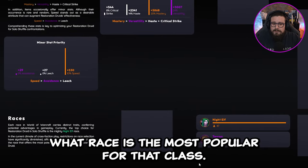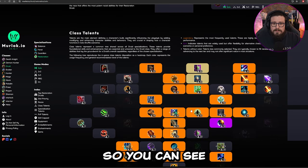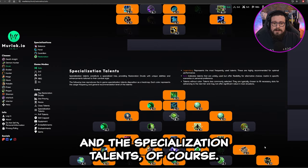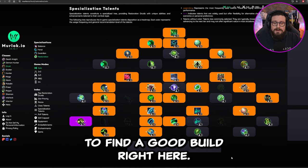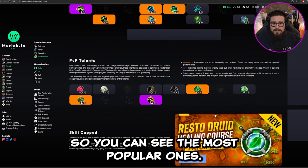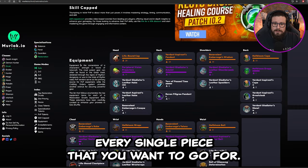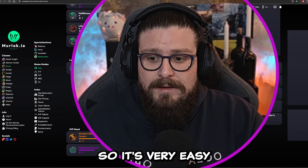You can also see what race is the most popular for that class. Then you get to the talents — the orange ones are the ones most people are running. You get both the class talents and the specialization talents, so it's very easy to find a good build. Going down you can see the PvP talents — the most popular ones — and then the equipment showing every single piece you want.